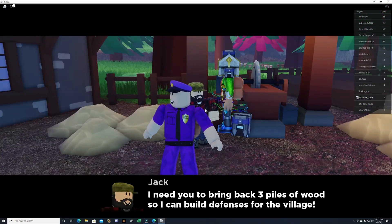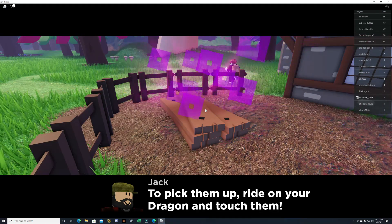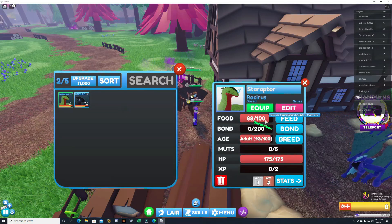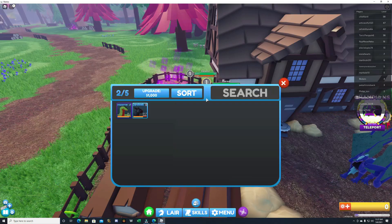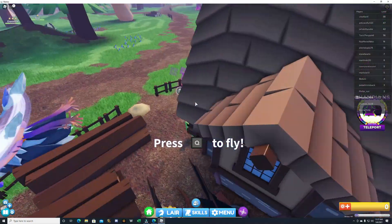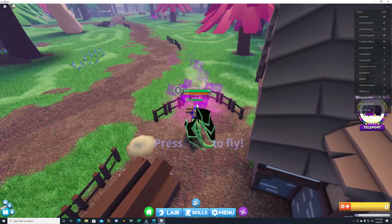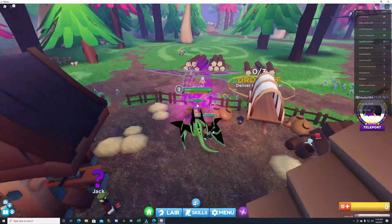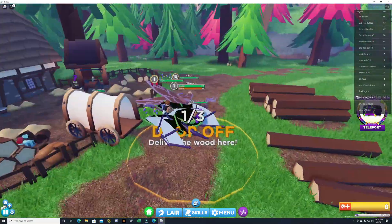He's gonna tell us that we need to bring back three piles of wood, which look like that right there, and we need to drop them off in the drop off area. So let's equip our dragon and go ahead and grab this wood over here because this one does actually count. Let's get on our dragon, grab this wood here, and then go over to the drop off area. Then we just need to repeat that two more times.